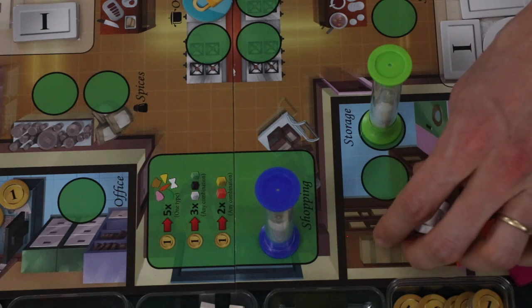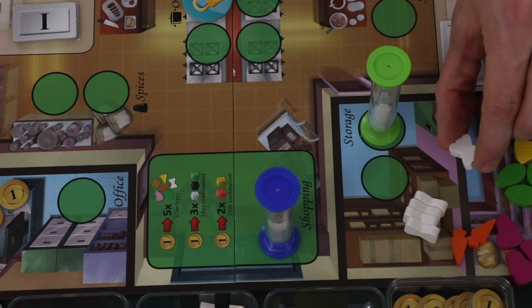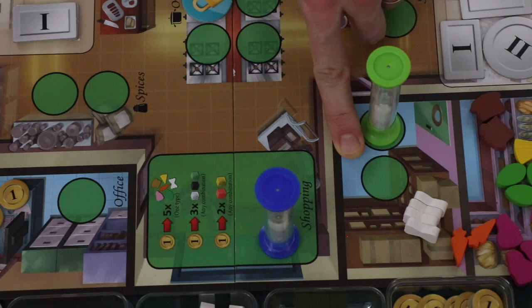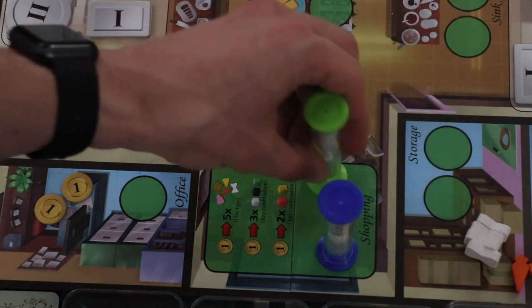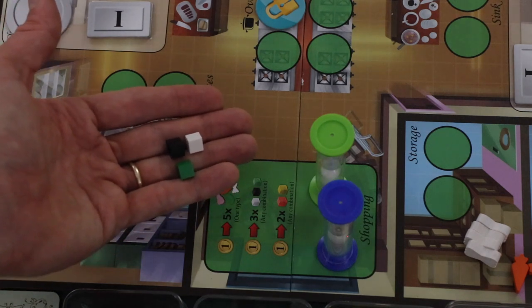To take the shopping action, a player spends one coin from their office area and is then allowed to take five ingredients of one type, three spices in any combination of black, green, or white, or two spices in any combination of red or yellow. Purchased ingredients are distributed among any active storage areas. It's also important to note that a player of a different color can shop to put ingredients into storage while another player is taking the storage action.